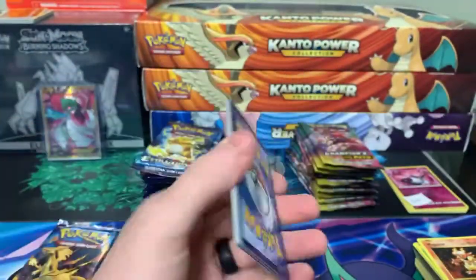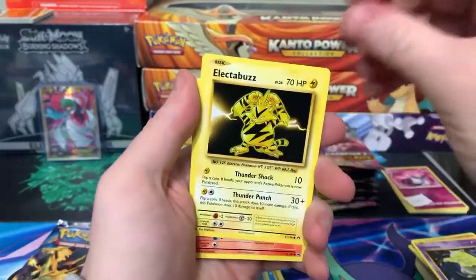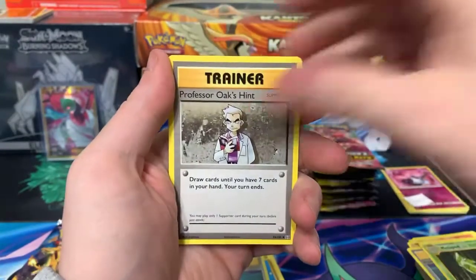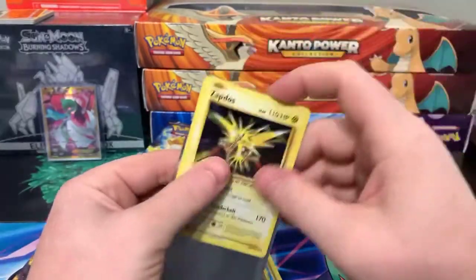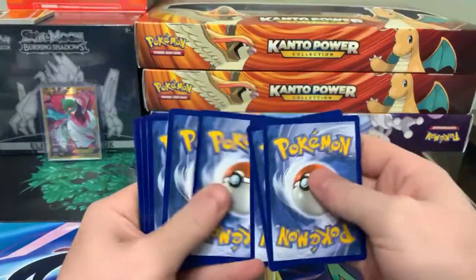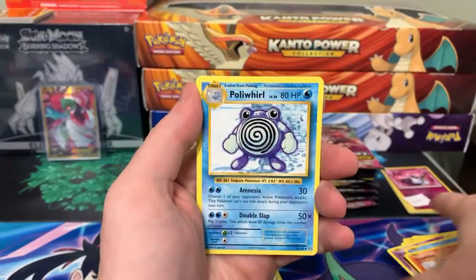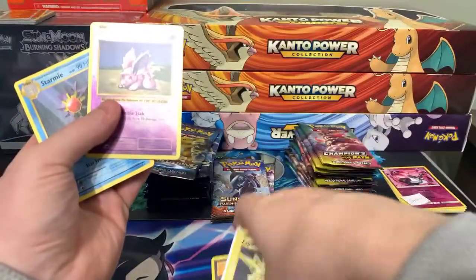Alright, one two three and two. Seal, Starmie, Doduo, Ponyta, Tangela, Raticate. Audrey — Team Rocket secret rare, surfing Pikachu secret rare, Potion, Starme — nothing there Rewad. These are yours, Rewad. Ponyta, Drowzee, Electabuzz, Volpex, Sandshrew, Potion, Metapod, Professor Oak, Pidgeot is the reverse, and hollow Zapdos! Not too bad — not the Charizard but nice hollow pull. Last pack: Drowzee, Starmie, Energy, Growlithe, Ghastly, Porygon, Full Heal, Porygon reverse, Nidoran, and another Starme. Not a whole lot there today Rewad.